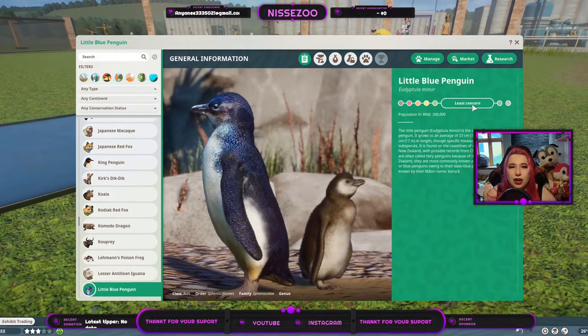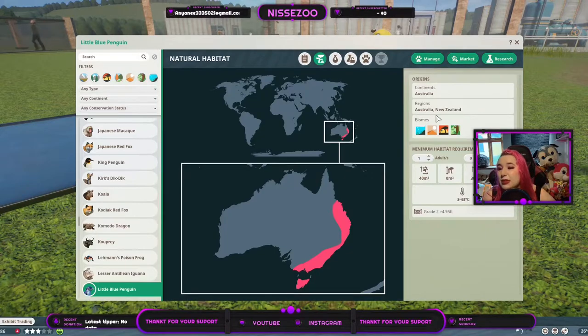There are around five hundred thousand of them in the wild at this point and they live in Australia — more specifically New Zealand — which does explain the beautiful blue colour. They live of course in the aquatic biome but also in desert, grassland, and tropical biomes, which is kind of different. If you want to build for penguins but want something new and want to mix it up, this is perfect. You need 40 square meters of land and 30 of water, and they also need deep water — so keep that in mind, that's 86 square meters total.